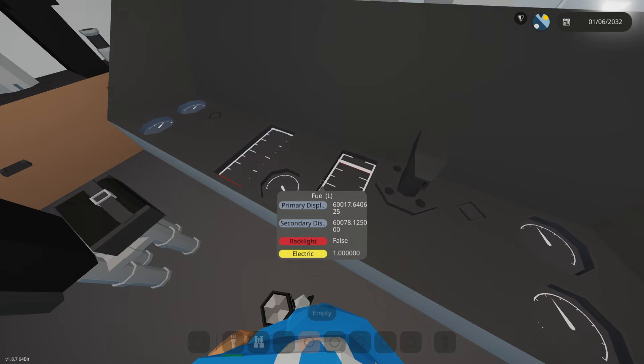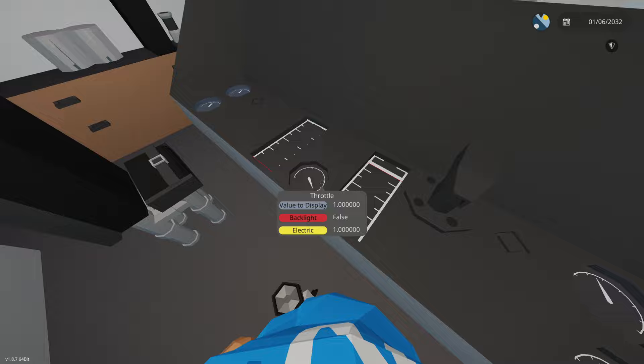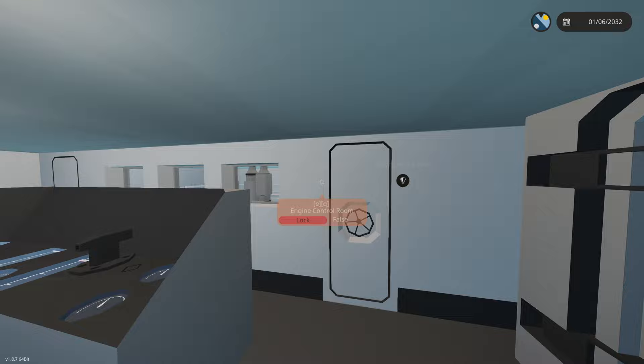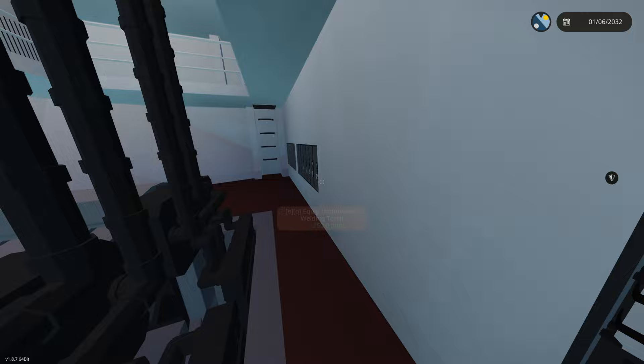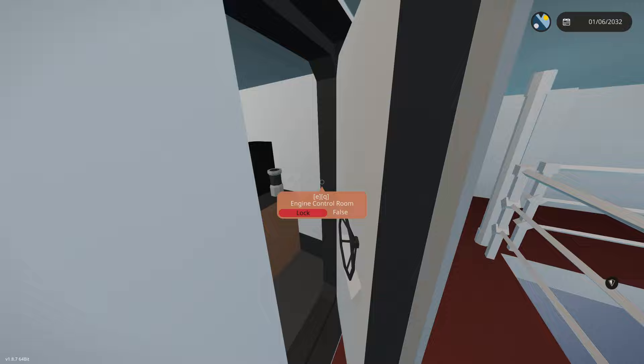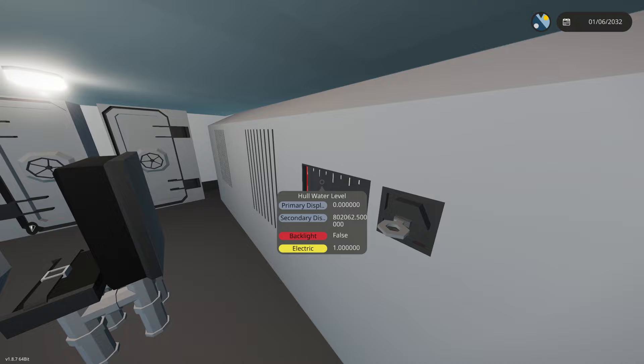We have some engine displays — battery, engine RPMs, temperature — everything looks good. In the main engine room, there's repair equipment and torches on the front. The engine control room is right here. You can turn on bilge pumps — that's about it. All right, first thing we need to do is turn up the wind and spawn a tsunami.